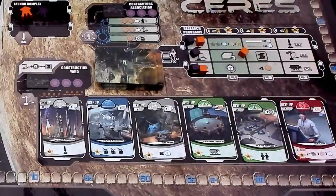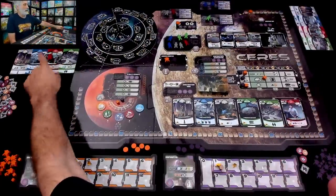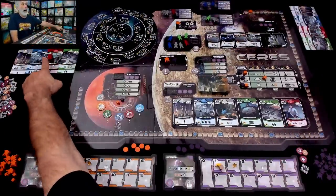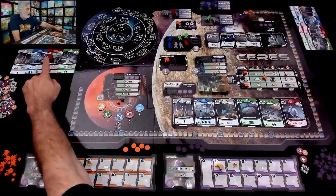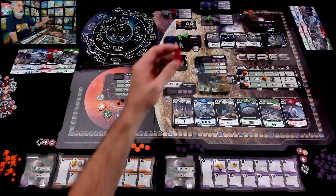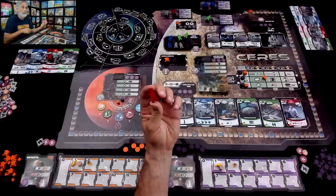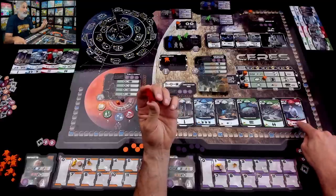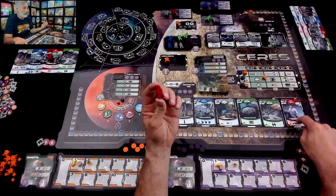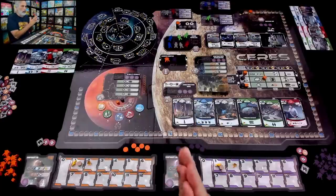My next turn I'm going to build the ice lab, or the ice mine — which means I could get some immediate extra ice or some more power. If I get another power, I'll have two power and could do another research to jump up my launch ability. But my turn is over. I activated one of the common pool workers and now I cannot activate my main lab again — it's occupied. There are ways to get around that; the game gives you a lot of flexibility.